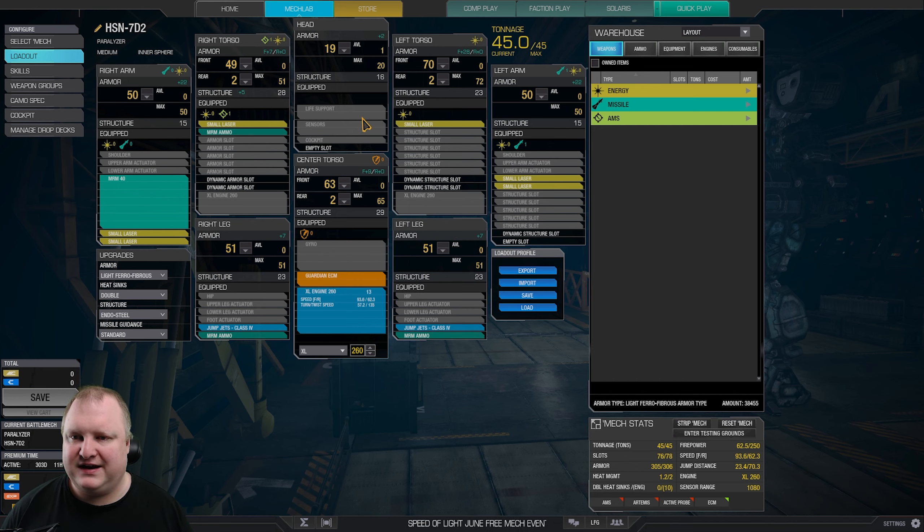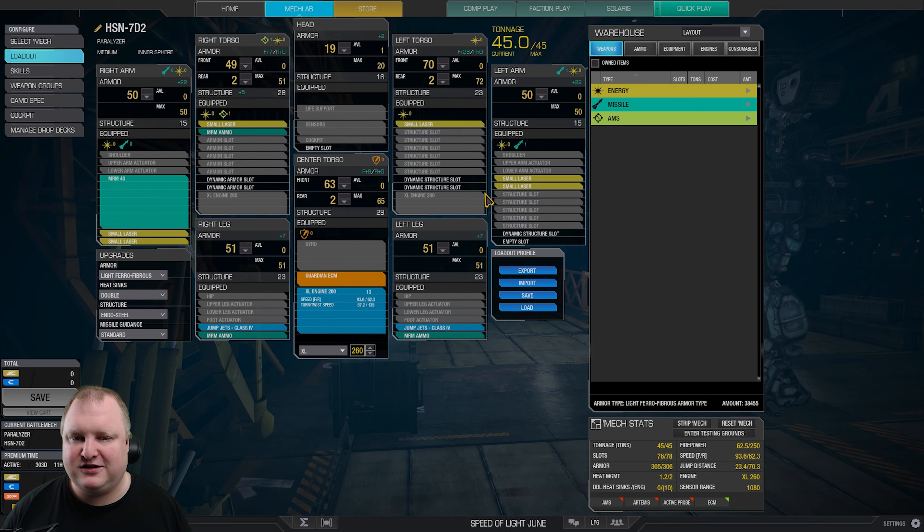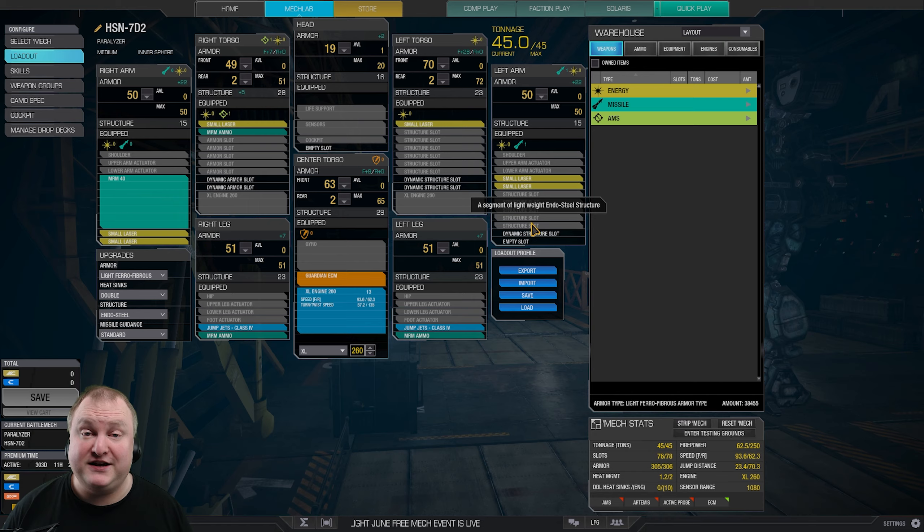As far as armor is concerned, you don't really have to shave much. You just have to shave like one point from the head and you should be golden here. Firepower, interestingly enough, 62.5 Alpha Strike. Of course, the small lasers will only come to pass at about 200 meters, 250 maybe. Below that I would probably not start shooting them. But you can also use your arm lasers to shoot UAVs if you are fairly close.